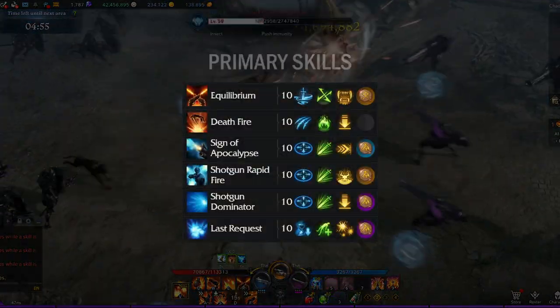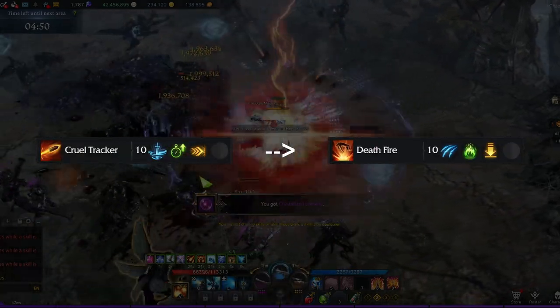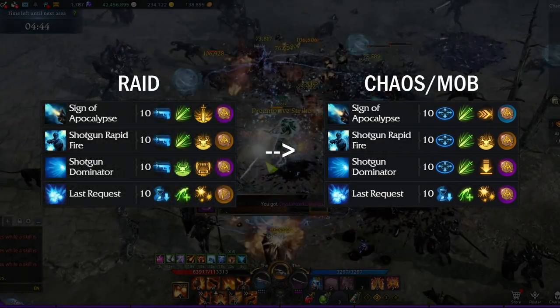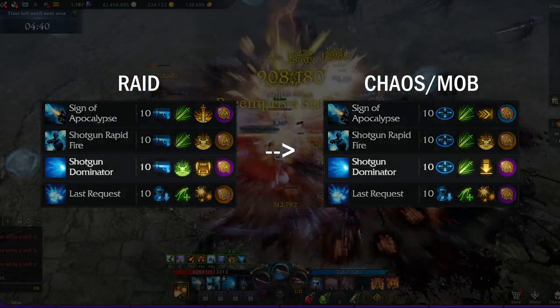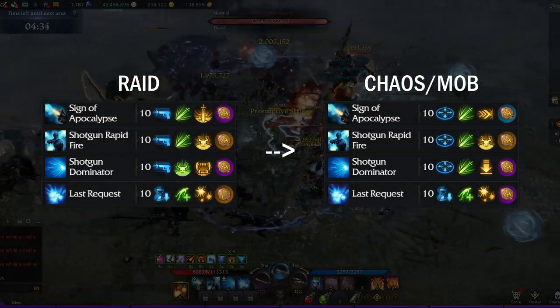For mobbing, Equilibrium, Deathfire, and your shotgun skills will be your main tools. You'll want to run Deathfire instead of Pearl Tracker, and swap all close-range tripods with Full Range since trash mobs have low health pools. Additionally, you'll want to swap to Aftermath of Calamity for Sign of Apocalypse, and Enhanced Fire and Master of CQC for Shotgun Dominator. The mobbing build has much more room for experimentation, so feel free to change things to your preference.